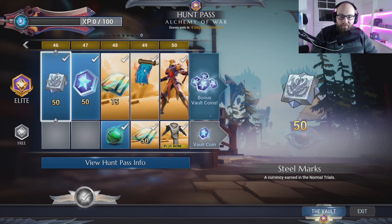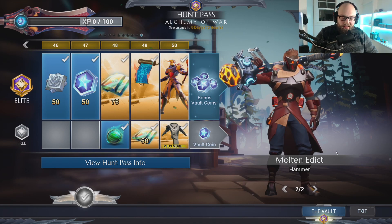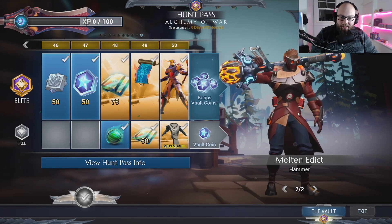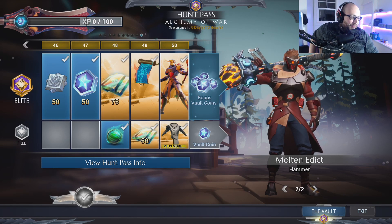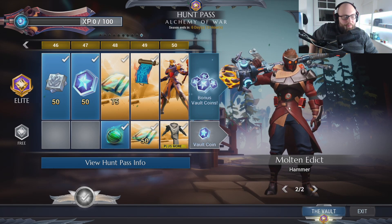Then we have the Molten Edict. Just like how the Hunger was in the Hunt Pass a couple seasons ago, we are now getting the Molten Edict as well. I already have the Molten Edict so it doesn't matter to me, and we wouldn't have gotten anything here anyway if they didn't include this. I know a lot of people were confused by the Hunger being in the Hunt Pass and were a little upset, but it's whatever for me. If more people play Molten Edict, fantastic — I think this is a great exotic weapon and I'm happy to see it in the Hunt Pass.